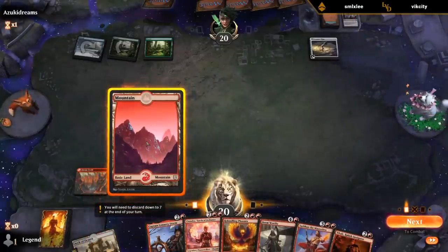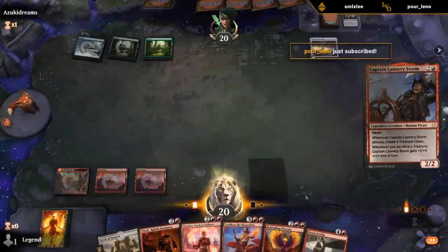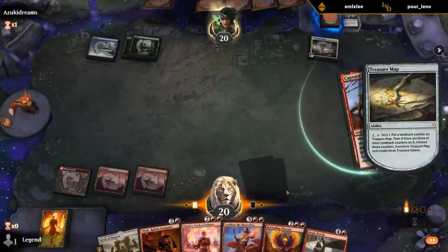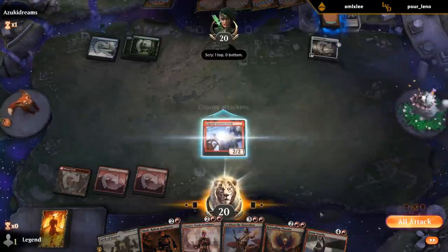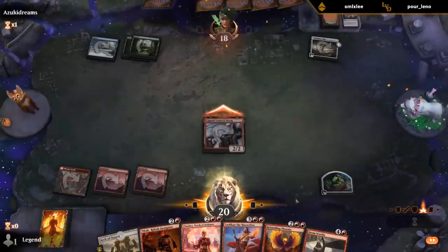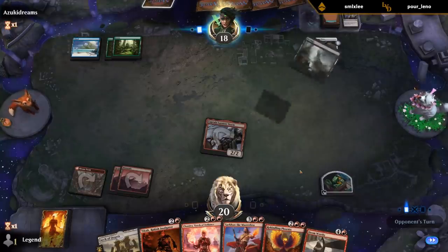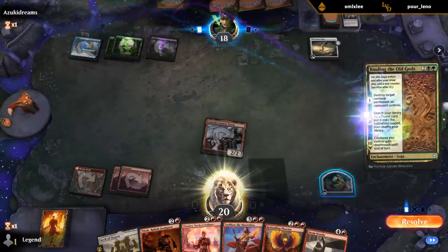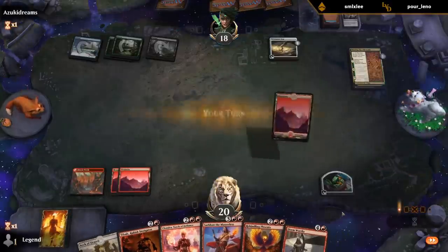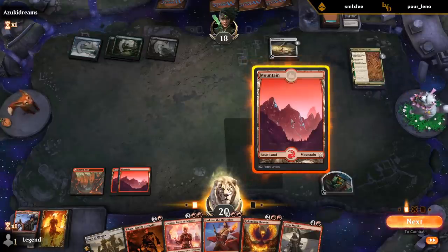Lannery is probably still better than Tybalt even though we could live the dream of curving three Planeswalkers into each other. Which is good with Sarkhan, but the extra mana seems more useful. I'm kind of liking Chandra plus Tybalt and then next turn Sarkhan turns them both into Dragons.